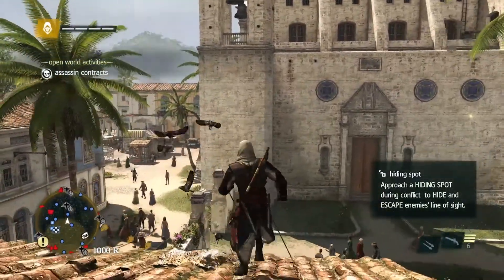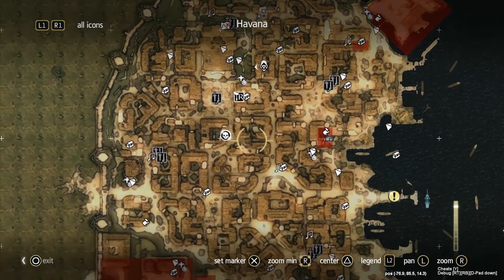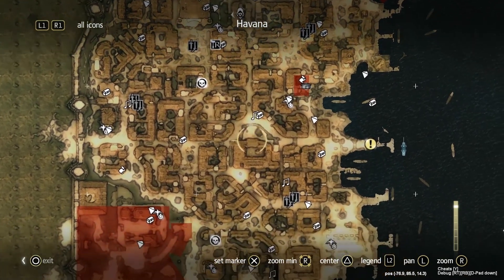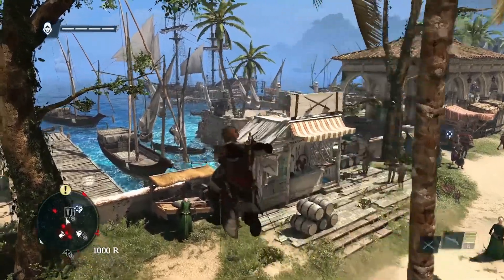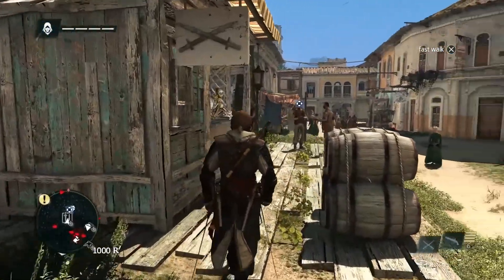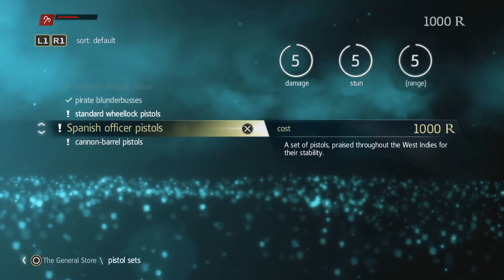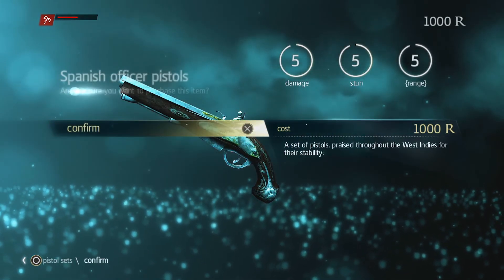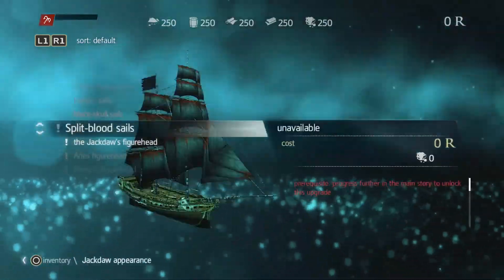Now that we've escaped, we'll take a look at our map of Havana. As you can see, there's a lot of activities, missions, and collectibles — lots for you to do. But for now we'll head to a shop to upgrade Edward's guns. You can upgrade Edward to carry up to four pistols, and here we're going to upgrade the guns themselves. Since we're after the weapons dealer Julian Ducasse, we'll upgrade to the most powerful pistols our money can get. There are also a lot of customizations and upgrades you can get for Edward.